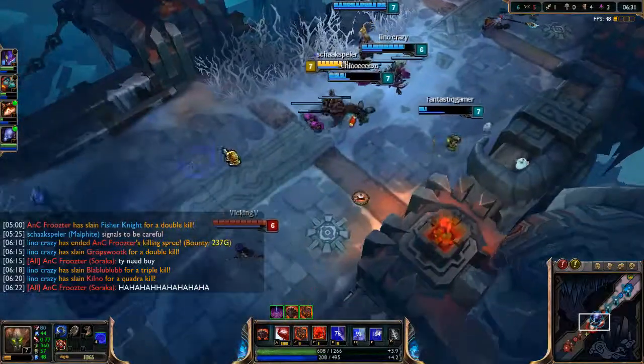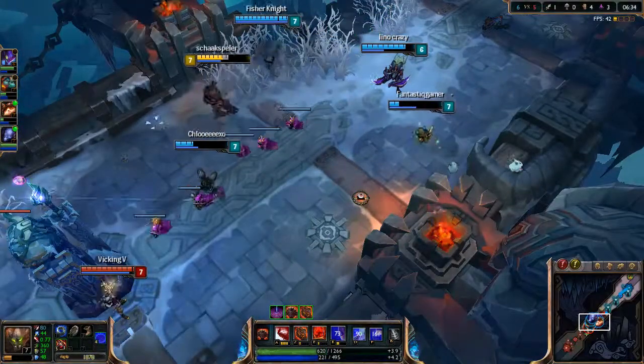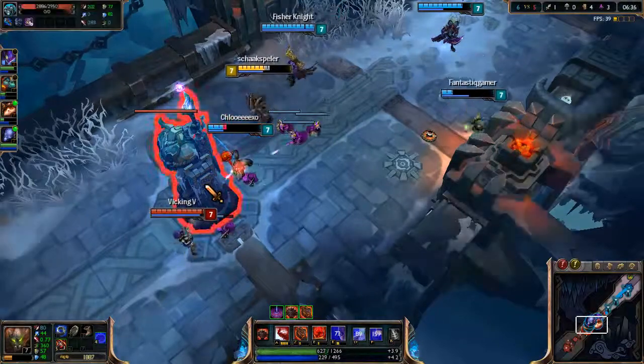Teemo should start placing out some shrooms. Soraka overstaying way too much — kind of slowed her with the ground slam. Picking up the kill. And a triple or quadra kill for the Kha'Zix — okay this is really good for us. This will allow Kha'Zix to really snipe off people. I totally didn't expect this one to happen. We were really the team pushed to the tower the whole entire game — it was insane.